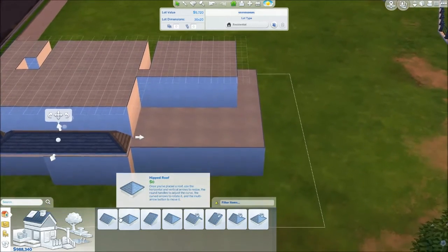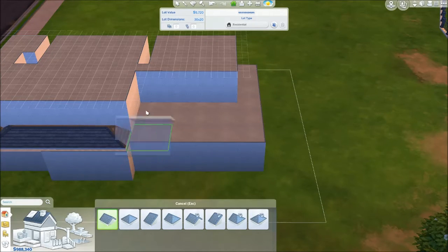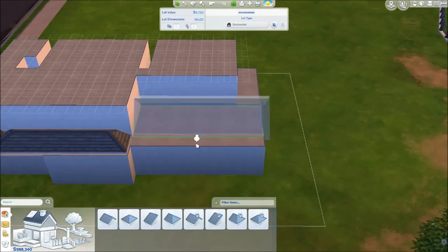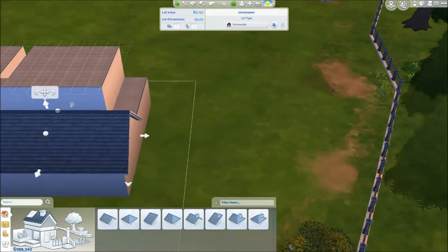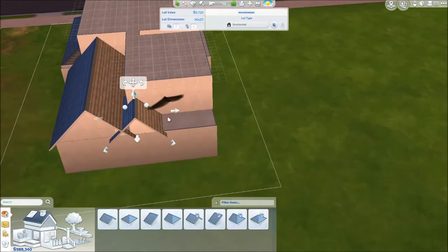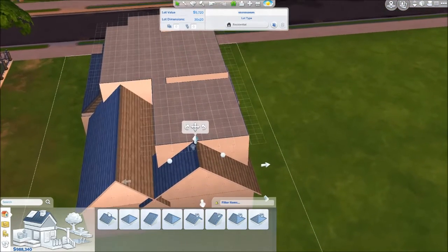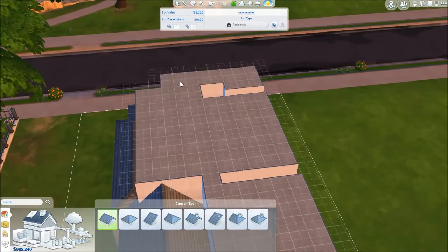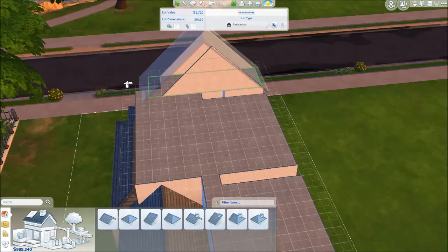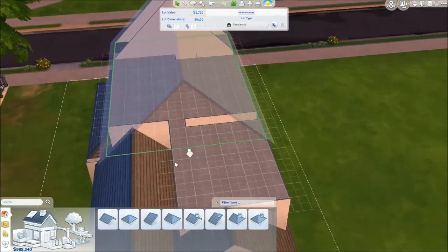And here we'll have some nice - there, there you go. And then here, let's go to there, and then here we'll just have all this because it's a brick and that's what they need. And this is just one big one - not this tall, not this tall.